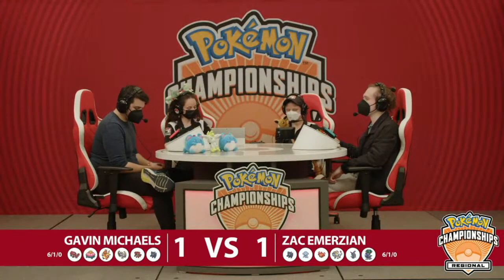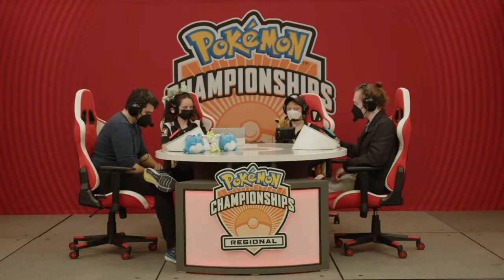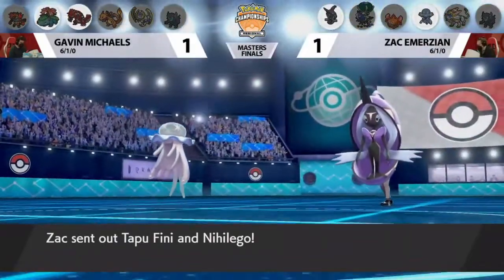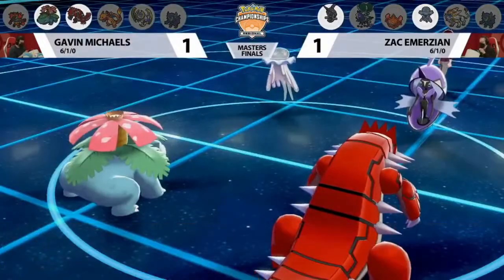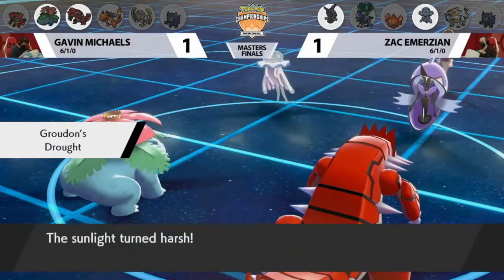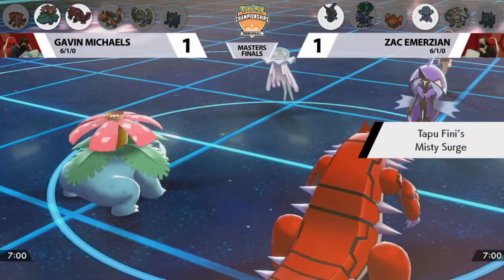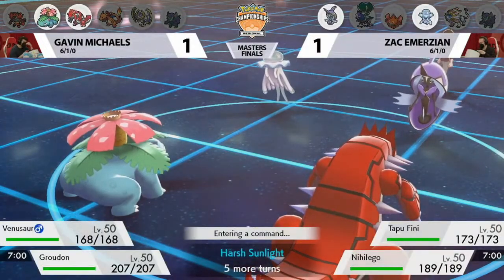Here we are in Game 3 with Gavin and Zach — one game remaining, one of these trainers coming out as regional champion. It cannot get any closer than this. All of the 2-0s we felt through the weekend have been worth it to give us this Game 3. This is another mix-up in the lead from Zach as well — this lead probably very respectful of what he saw in the last couple of games. We decided to take a look at Sleep Powder in Game 2, and there's one answer to that: the Misty Terrain. Don't be dealing with status effects with Misty Terrain in action.